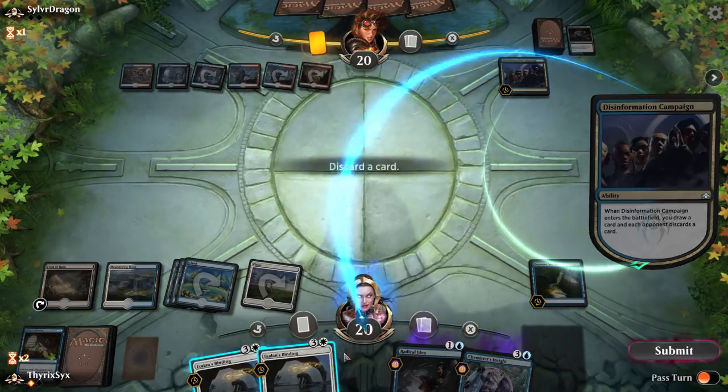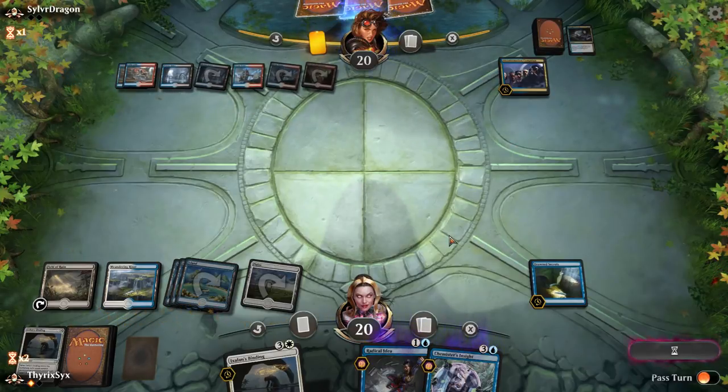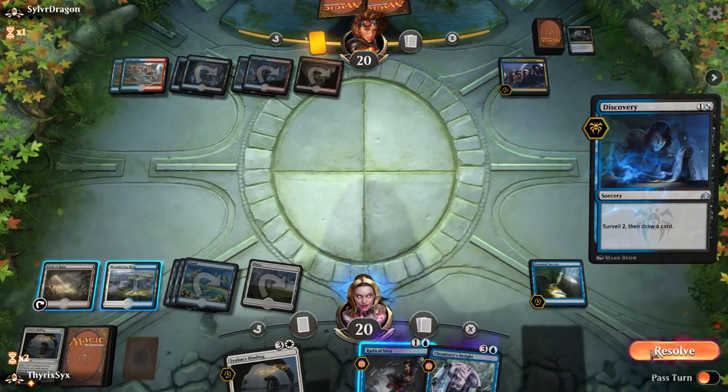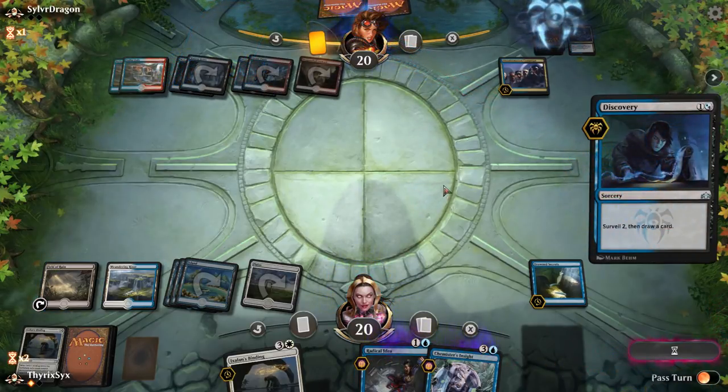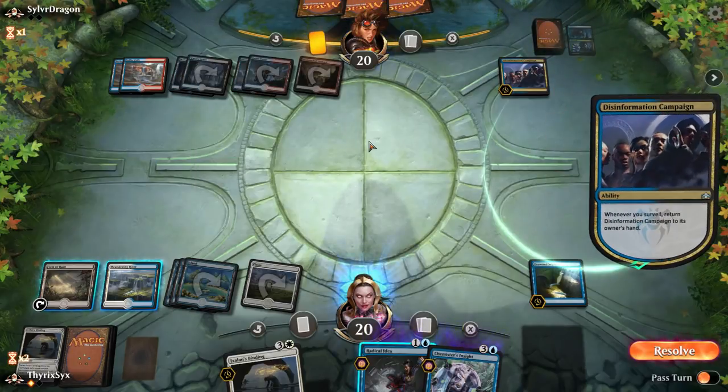Disinformation Campaign is really frustrating because it gets rid of one of our answers. I hate you so much. Don't play another one — don't you dare play another one. I could play Niv-Mizzet now, or Nicol Bolas. It's unfortunate though because it gets bounced to his hand. He can't play it again because he played a land, and he also can't Thought Erasure me because he tapped that way instead of tapping differently.